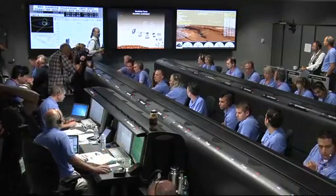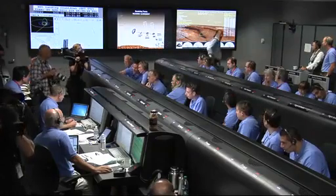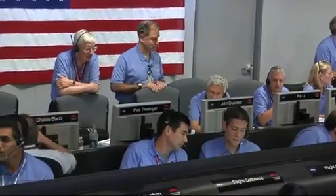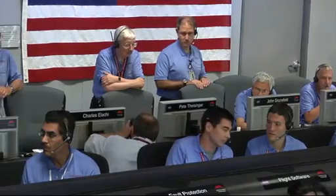Vehicle continuing to decelerate. We're down to about Mach 2. We should have parachute deploy around Mach 1.7. We're at 15 kilometers altitude. We've begun entry balance mass jettison. Standby for parachute deploy. Downrange is 1.597 kilometers.